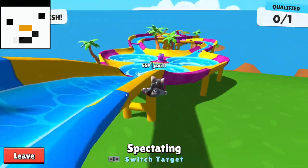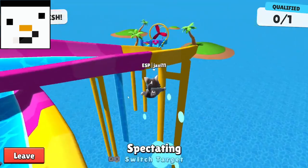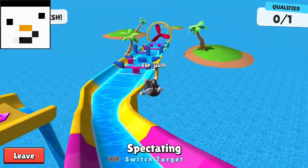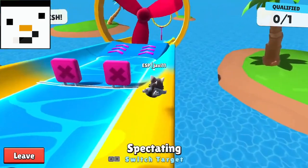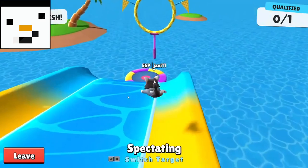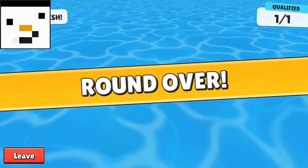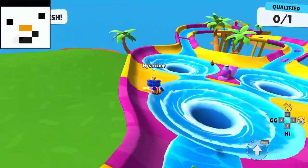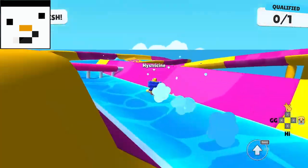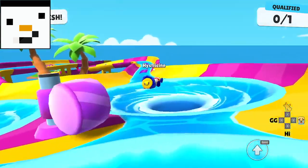For number 16 we have Super Slide — a map where you're going down a water slide and have to jump or dodge obstacles to reach the finish line. There were loads of obstacles including a fan at the end and a whirlpool in the middle. It was fun to race with other people. The reason we gave this number 16 is because people knew shortcuts — for example, jumping from one slide to another or jumping on the walls — giving an unfair advantage to those who knew them.